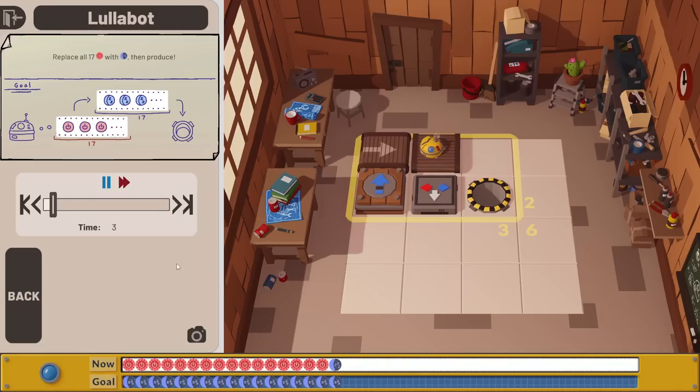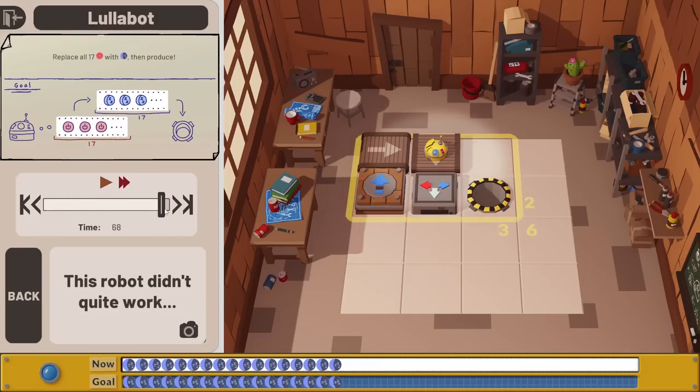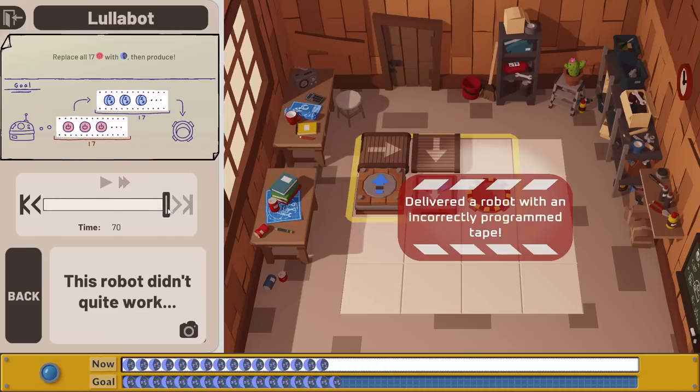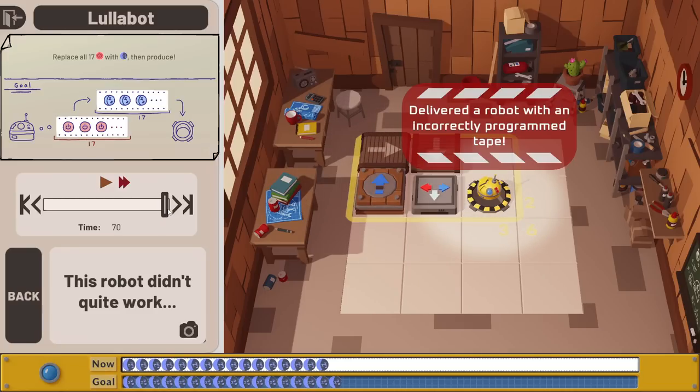Here we go. Red's replaced with blue, red's replaced with blue, and then we can just speed up time, which is beautiful. The problem we've got here is it had one less blue than it was supposed to. The final process there - put it in having deleted a blue. Okay, that we can fix.